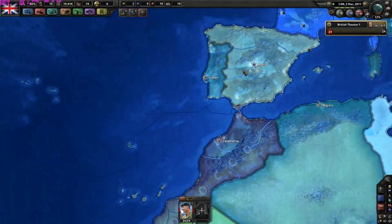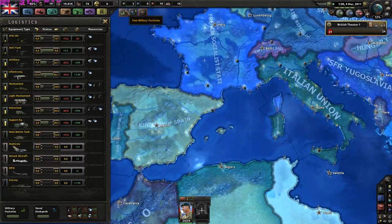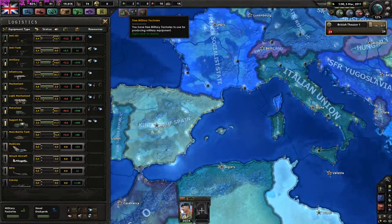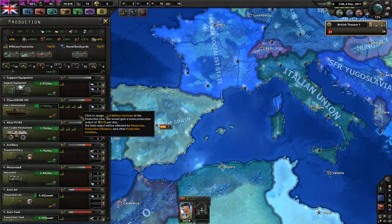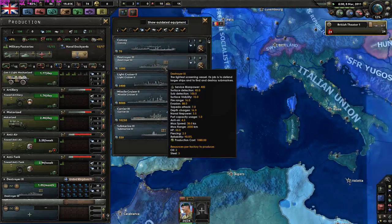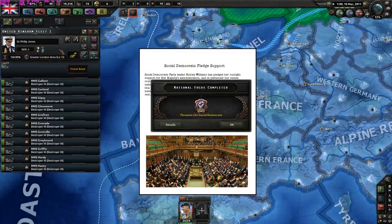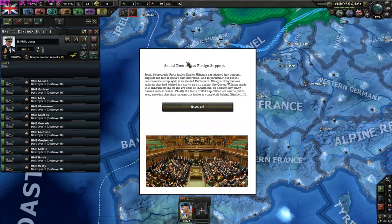Infrastructure should be good enough. We have three military factories - let's get more mechanized since motorized we have covered. I want to have a really mechanized army - I don't want that old infantry army. The Social Democrats pledge support - Social Democratic Party leader Shirley Williams has pledged her outright support for Her Majesty and admiration, in particular her recent controversial coup against an elected parliament.